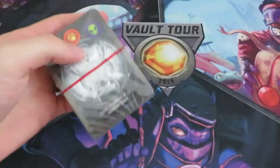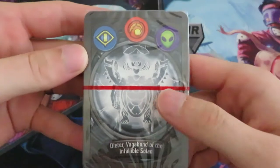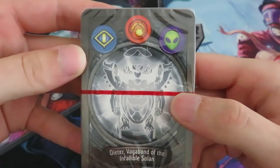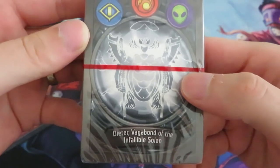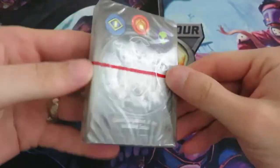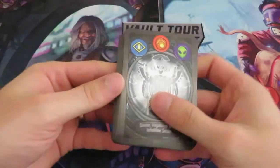All right, I'm very excited. Let's see. So Sanctum, Brobnar, and Mars. Dieter, Vagabond of the Infallible Solan. Okay, wow. I'm interested. All right, here we go.